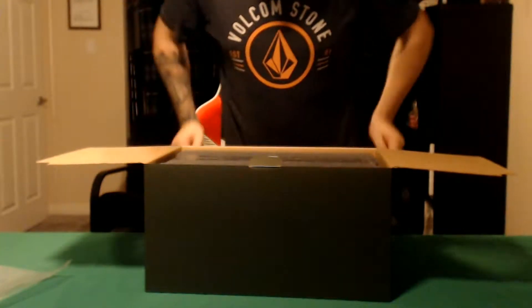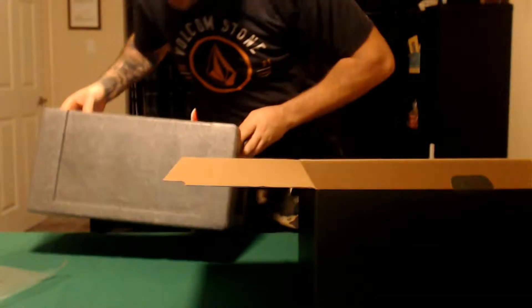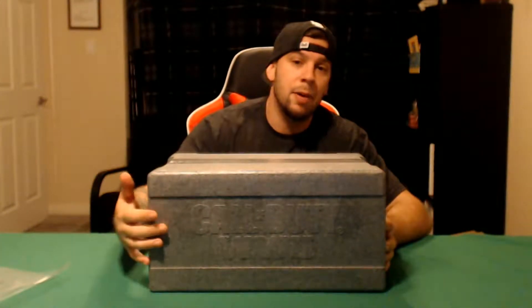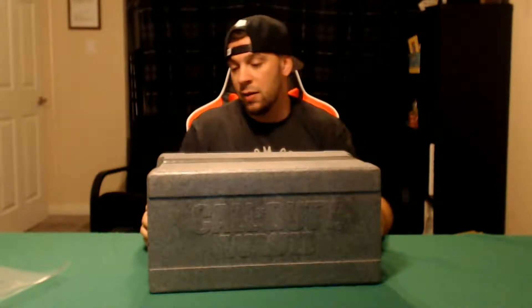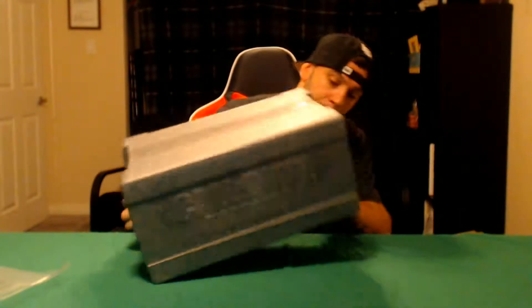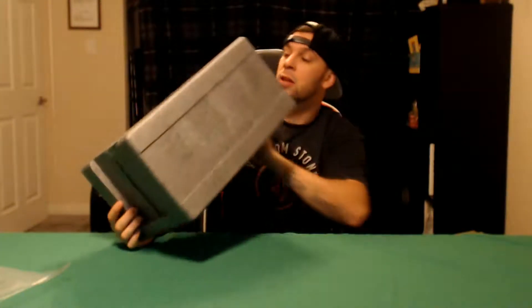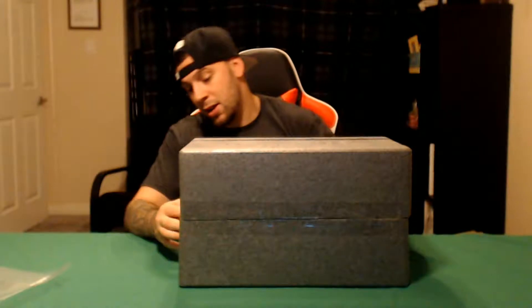I've got to stand up for this one. Let's pull this box out. So now we've got the foam box. It's embossed with the Call of Duty World War II logo, just wrapped in tape. We've got to figure out how to get this thing off because I don't know which way is up and it does not say. I'm going to assume the embossed side is up. Let's put it on the side.